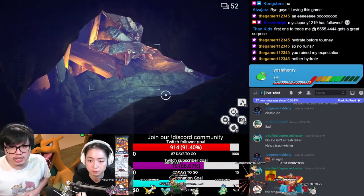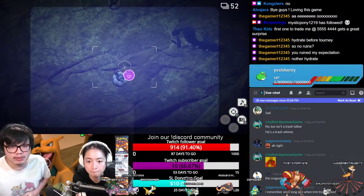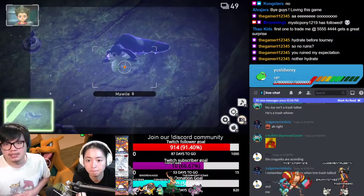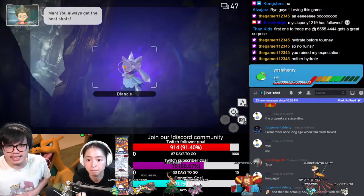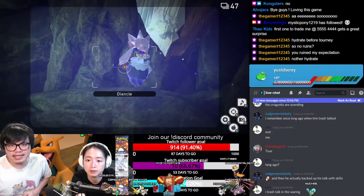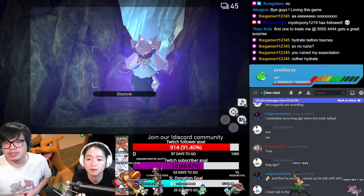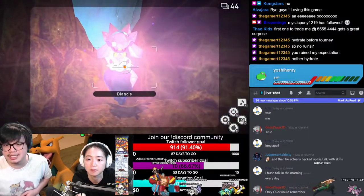Okay, so this is how you trigger Diancie. You can get a 4 star Mawile if you orb that Mawile, but if you spend too much time on the Mawile you will lose out on Diancie. Orb all three Pokemon and then look top right - and there's Diancie coming out! So if you orb that Diancie, it will do a special move that will then open a new secret path.